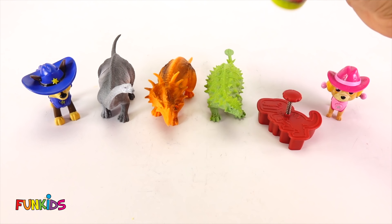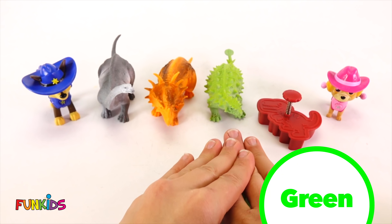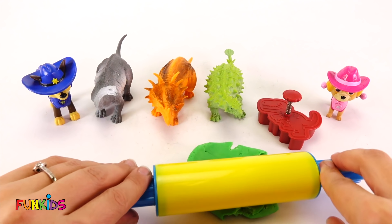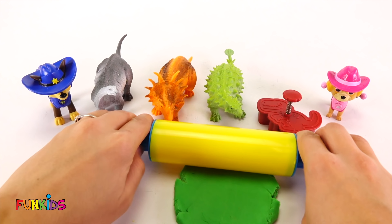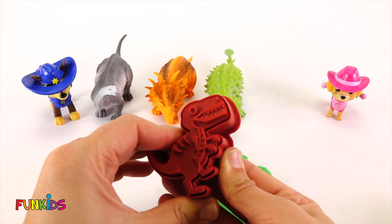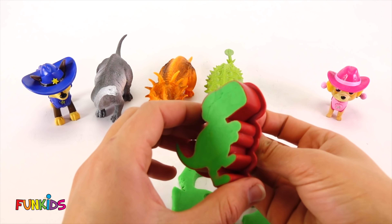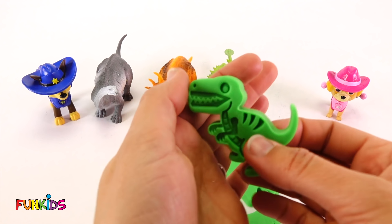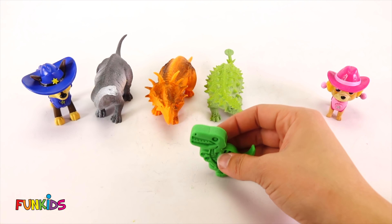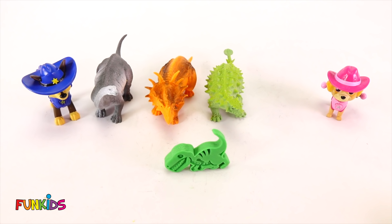Okay, we have one dinosaur left, and we're going to use Rocky's Play-Doh. Rocky's Play-Doh is green, so let's roll out his Play-Doh. And look at this - this is a crazy T-Rex or raptor, another crazy dinosaur. Pushing our button. There we go, he's green. He looks really fun. Rawr! Can he stand up? Let's see. Stand up that way - there we go. There's our last dinosaur.